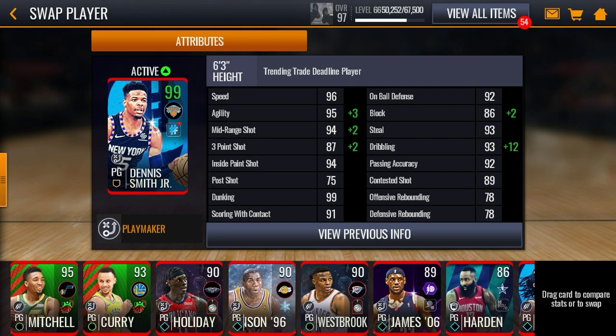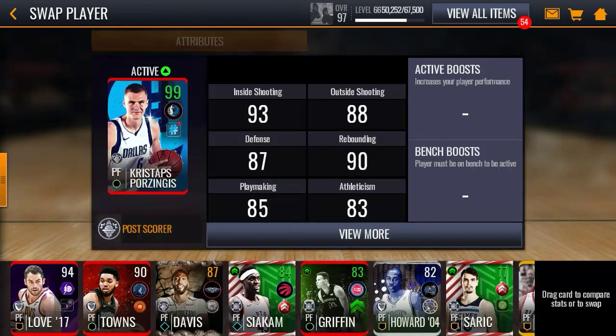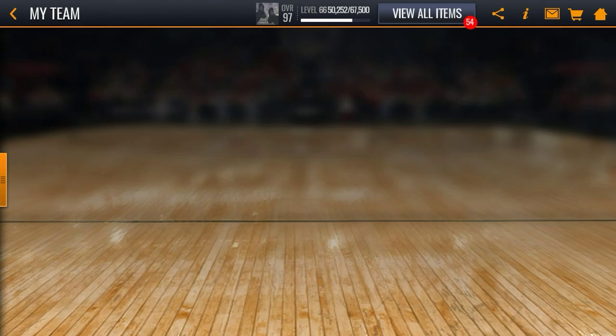And 89 contested shot. For the second player I picked up, this 99 overall Porzingis — he has 98 agility, 94 mid-range, 89 three-pointer, 98 inside the paint, 99 pull shot, 94 dunking, 96 scoring with contact, 92 block, 90 contested shot, and 92 offensive and defensive rebounding.